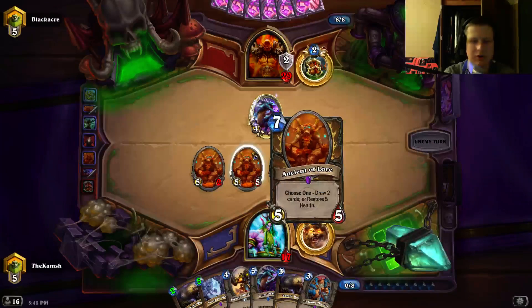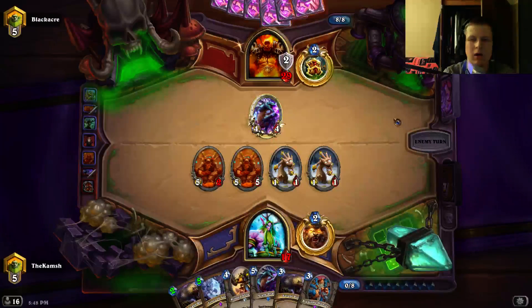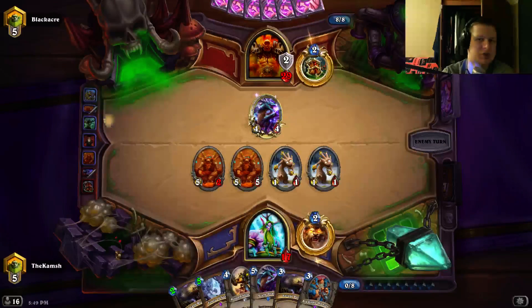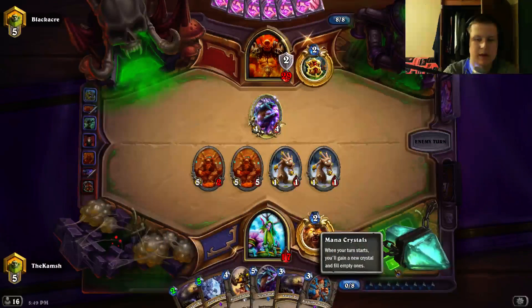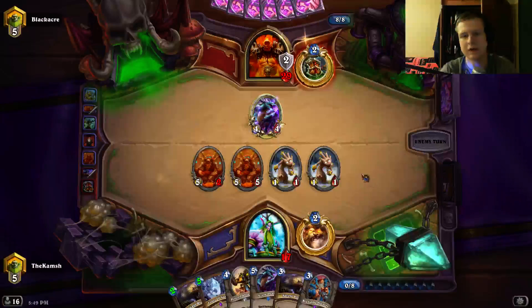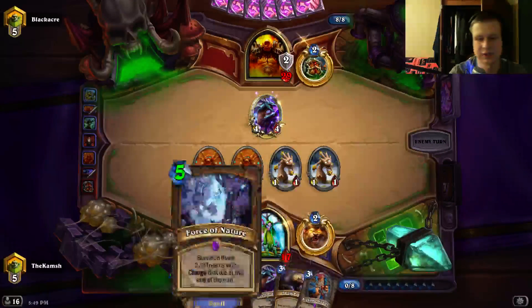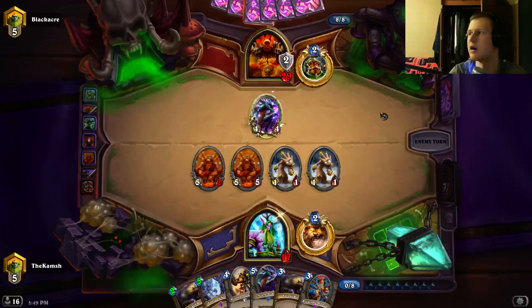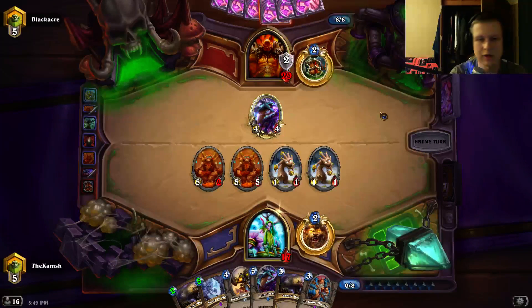As the game progresses, you can think about the value of a card like a variable — these combo pieces are useless in the beginning because you can't cast them. The amount of card advantage you have is always changing as a variable based on how much mana you have and what the board looks like. It's hard to think about it as just 'I have six cards, I have more than my opponent' — it's very variable and deeply intertwined with tempo.